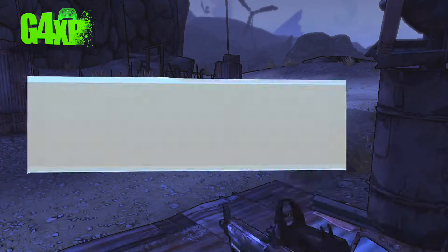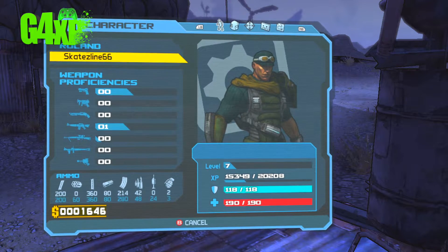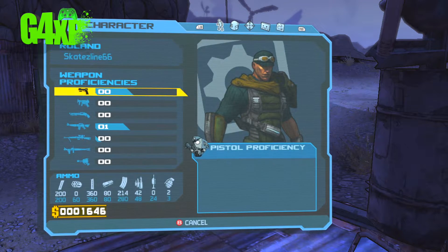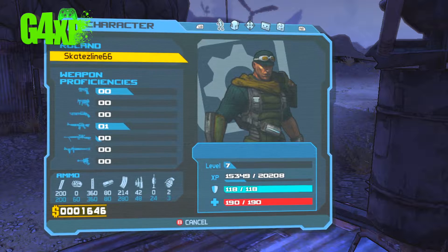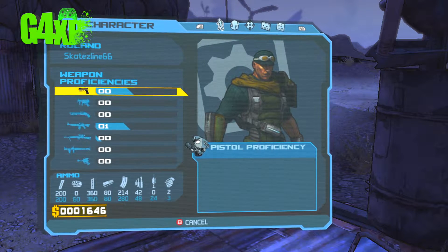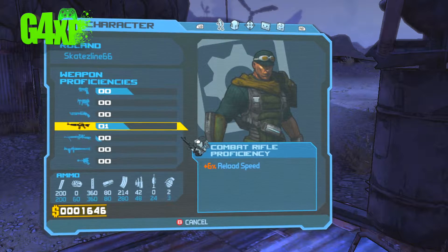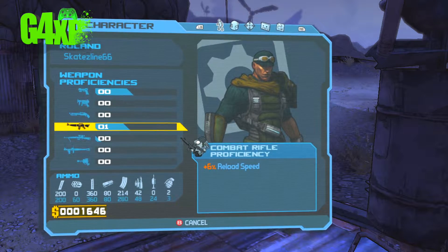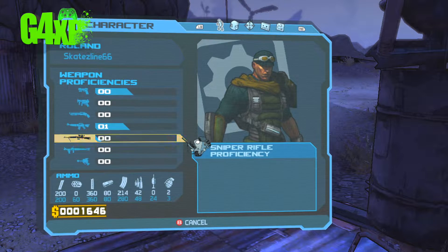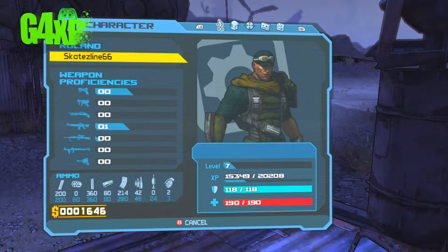Something I just wanted to show you about the menu system. In Borderlands 2 you have a Badass ranking, but in this Borderlands you can see we have weapons proficiency, and as you use your guns it will give you a little bit of a buff. With the Combat Rifle, which is probably the one we've used the most, we get a 6% buff to the reload speed. So the more you use things, the better these weapons become.